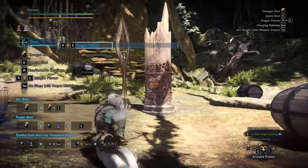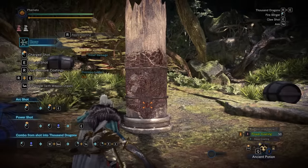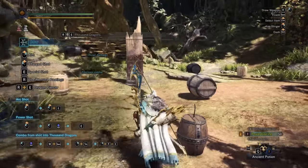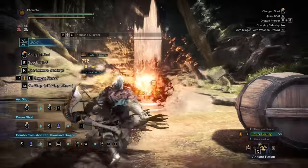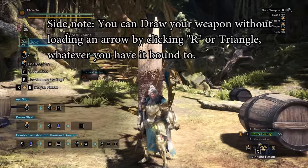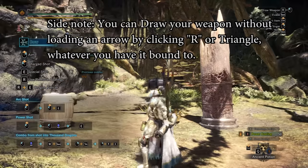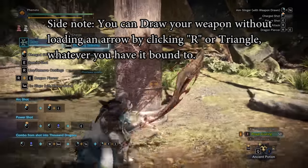Clicking Circle and Triangle — or ENR on PC — is Dragon Pierce. Pretend that doesn't exist. Going into the claw first by aiming and clicking L3 (or Tab on PC), then ENR at the same time, will do what's called 1000 Dragons. This attack uses your slinger ammo and does a huge burst of damage. However, it takes a long time to do and recover from, so generally it's not worth using in a fight. It does have its uses — the burst damage is great for causing staggers on monsters just getting up to stop a limp, cause a clagger, or get a topple. Outside of that, dash dancing is faster.